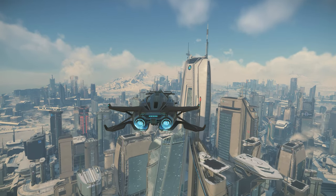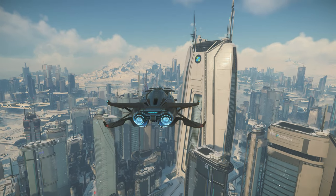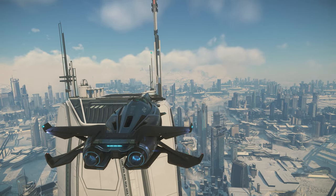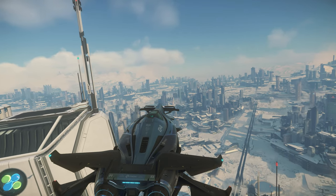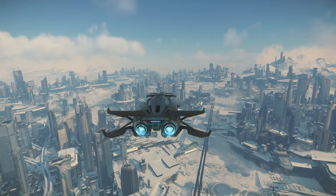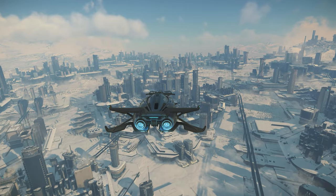One of the easiest ways to find it is to head from the spaceport to the Aspire Grand — that's the big skyscraper that dominates the New Babbage skyline. From there, turn slightly right, or to an angle of 350 degrees, and head to the next building cluster. You should hopefully see the location on the way in.